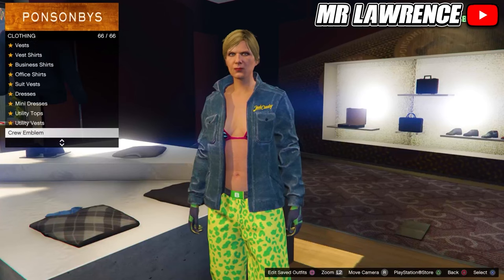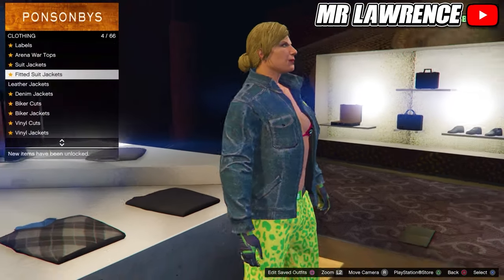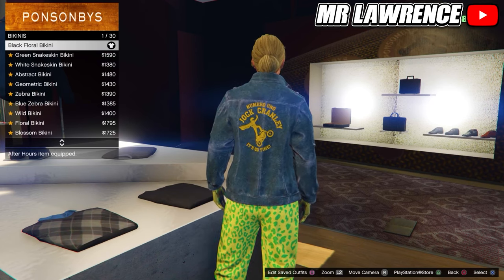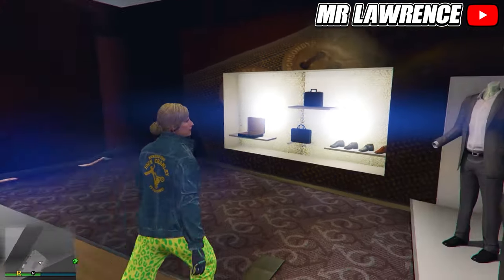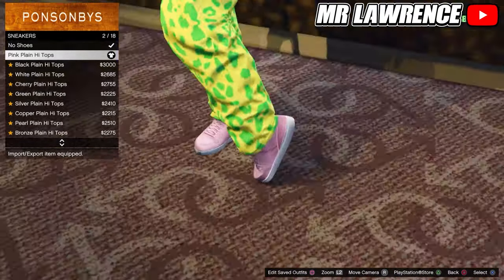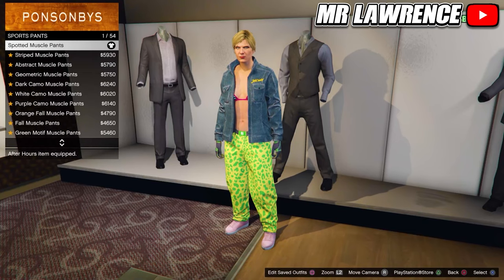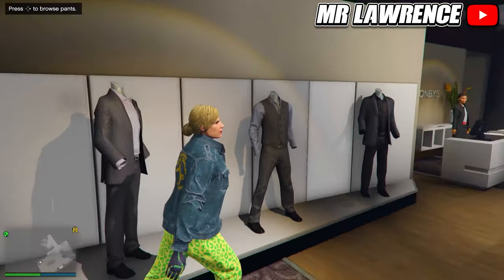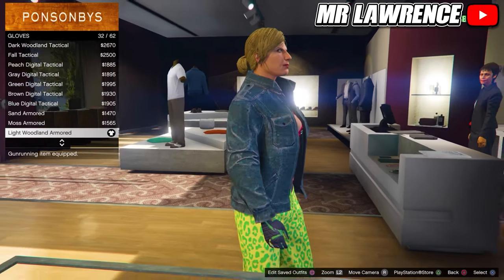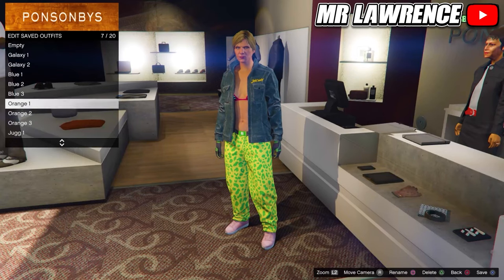Now we will make the juggernaut outfit. Go to the top section, leather jackets and select the blue JC jacket. Then go to bikinis and select the black floral bikini. Now go to the shoes, sneakers and purchase the pink plain high tops. Then go to the sport pants and equip the spotted muscle pants. Now go to the accessories and equip the light woodland armored gloves. Save this outfit in your 10th outfit slot.